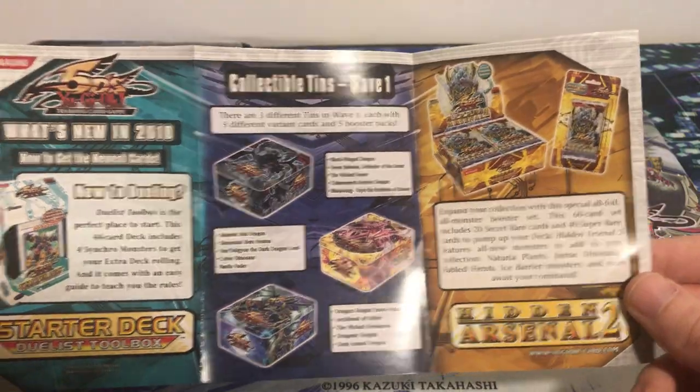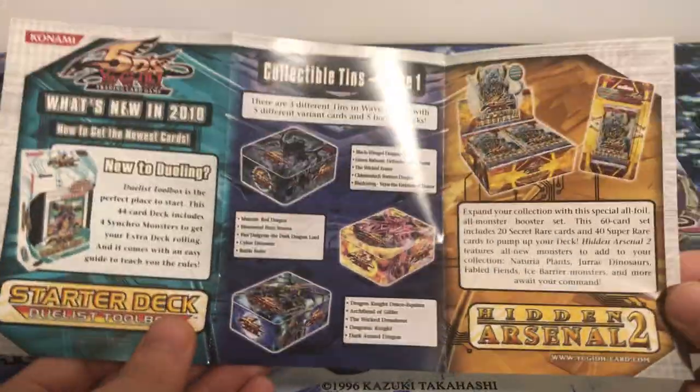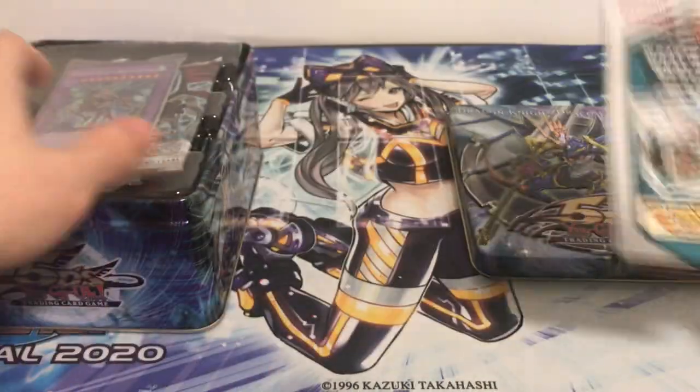Here's the pamphlet. I did show this in the last video, but still some really cool stuff in here. They show the old tins that were new at the time, the starter deck, Hidden Arsenal, Foolish Revolution, Legendary Collection — some really cool stuff on this insert. I would love to buy pretty much any of that product.